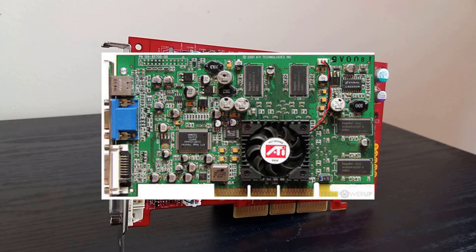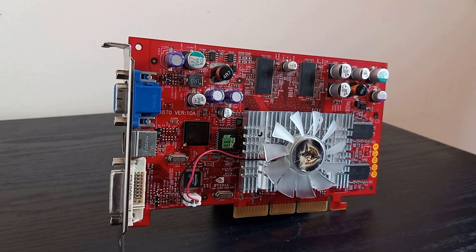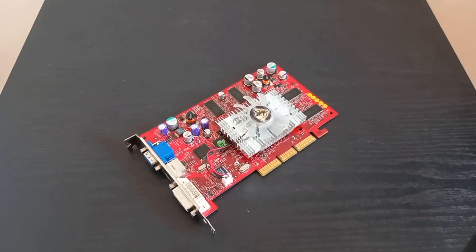the ATI Radeon 8500LE released, bringing DirectX 8 to the masses with its appealing $200 price tag. The card was a big hit with budget gamers as it provided great performance for the price and DX8 support. Well, Nvidia didn't quite have anything to compete with it. In fact, the closest they had to it price-wise was the DirectX 7 compliant GeForce 4 MX. As such, it became very important for them to release a card in that $200 sweet spot. Thus, the GeForce 4 TI4200 was born.